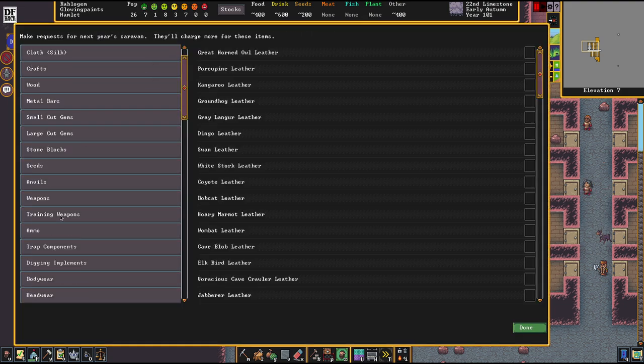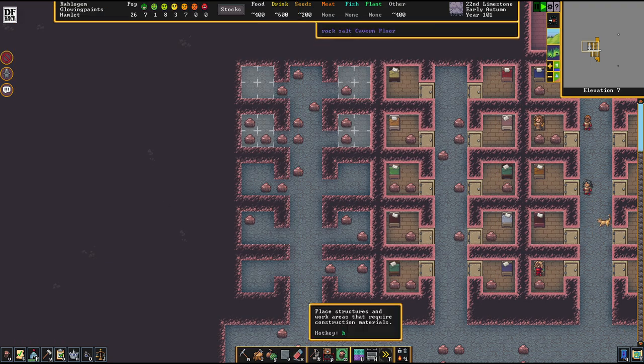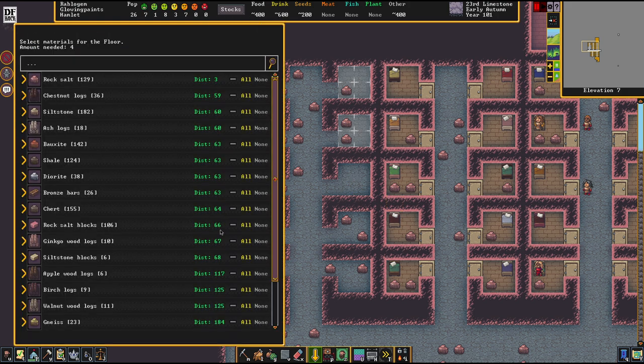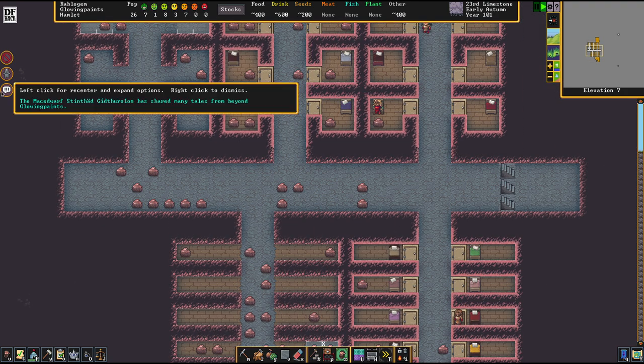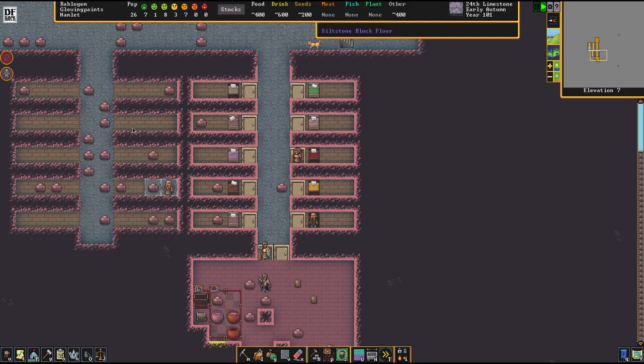We're going to keep ordering fuels from the outpost liaison. Lignite is super low-priced compacted fuel, so it's a pretty good thing to order. I'm going to order some gold nuggets too, so I can make some stuff out of gold. It'll be costly, but it is an opportunity to get metals I don't have easy access to here. In general, if you order something from the outpost liaison as an ore, you always get more for your money — but you have to respect that ores are heavy, so they won't bring too many per year.